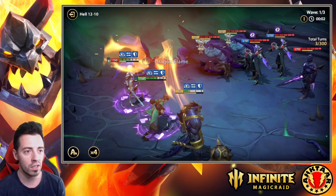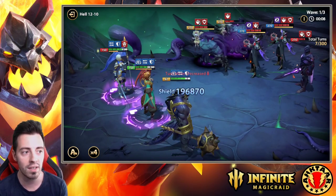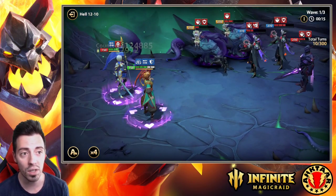First turn: Consolidation, Shield, and Counter-Attack. My Hezenja acts and enemies are taking a lot of HP burnings here. The wave will be cleared really really fast with this team, thanks to Hezenja.